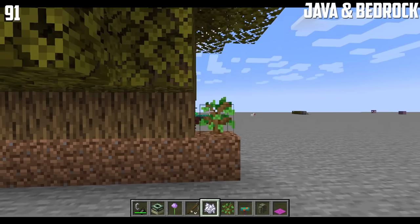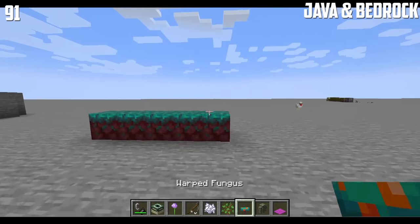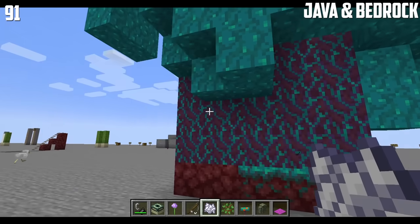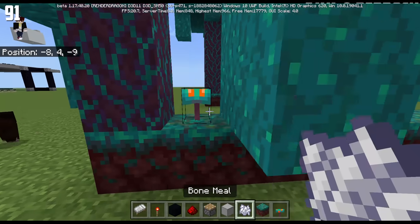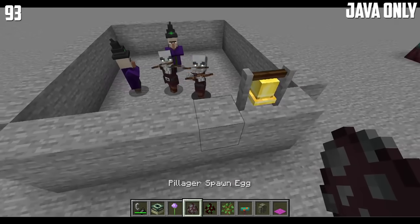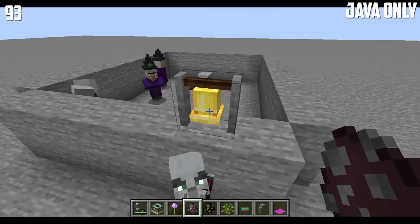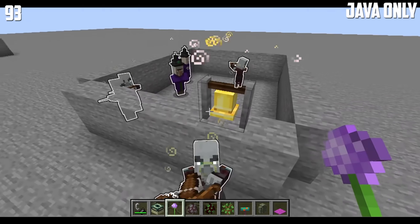Trees can grow side by side if you try hard enough, and the same with warped funguses. However, in Minecraft Bedrock Edition, warped funguses grow instantaneously even though they're side by side. Fences connect to doors. Witches, pillagers, and other raid mobs glow — once you ring the bell, you get this glowing illusion effect.